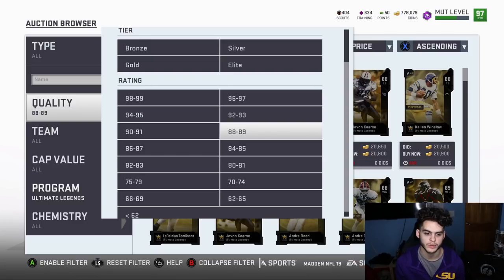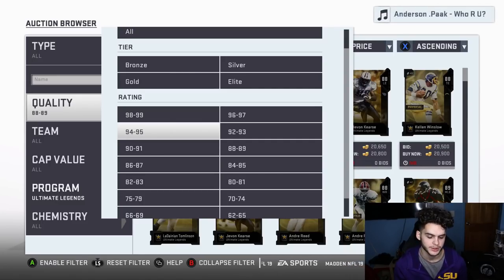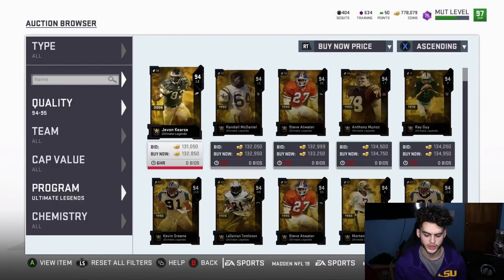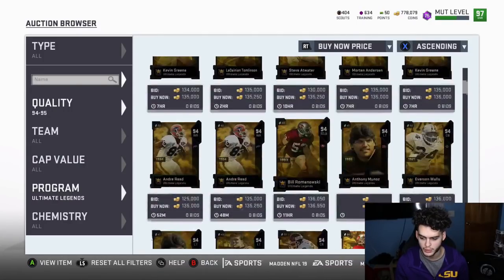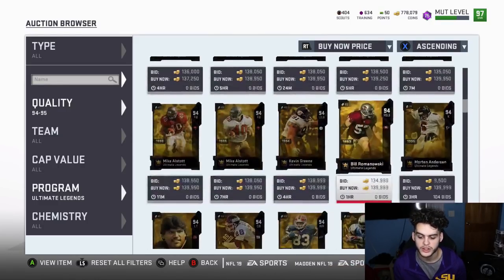It could take an hour or two to snipe at 17k, but it's worth it if you want to avoid losing coins. Now let me show you the worst thing you could possibly pull. At 18k per card, your cost is 144k. The 94/95 cards are going for about 132k right now, so if you pull a Javon Kearse, you lose about 12k plus the tax reduction — so 20k max loss.